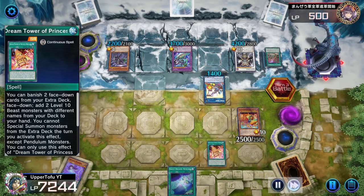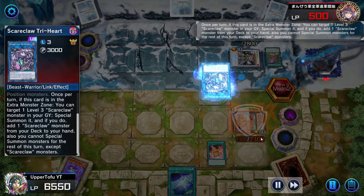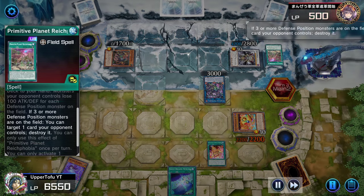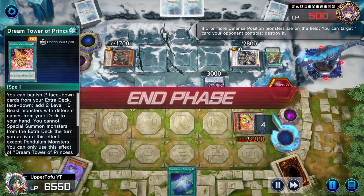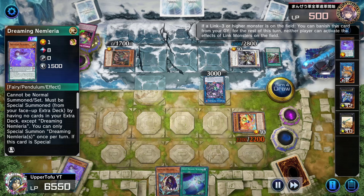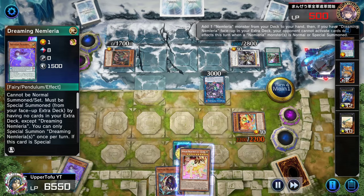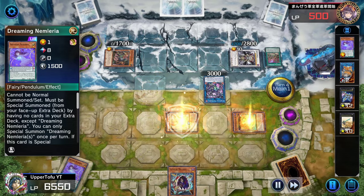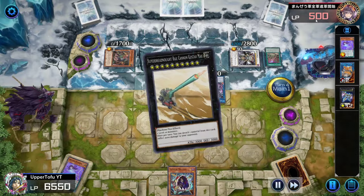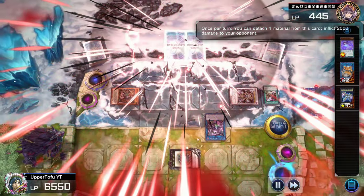The continuous spell protects me. He goes into Try Heart, special summons a card in defense mode, and since there are three defense mode monsters, he pops the continuous spell. We have three face-down extra deck cards left. We activate the Repeater trap — we search for White Dog, go White Dog into Gustav Max Cannon for that 2000 damage. And this is why you definitely want this card — it wins you games.